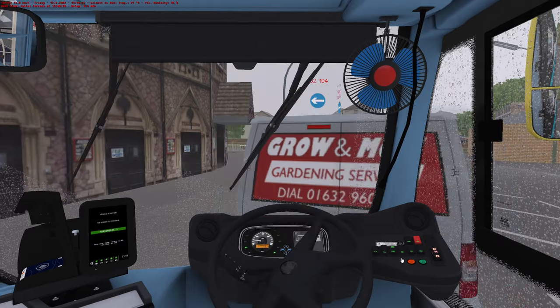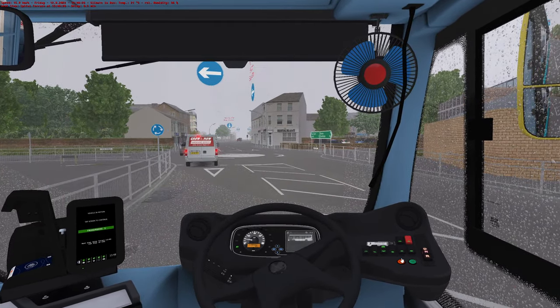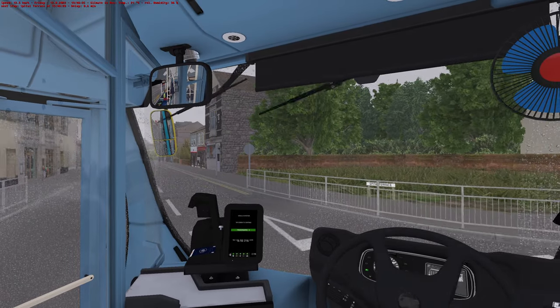The little ones just have such a — oh hang on, what's happening there? Oh, it's a chap crashing into me. Well, I suppose I did pull out, didn't I? This is OMSI traffic — you've got to always expect someone to crash into you.